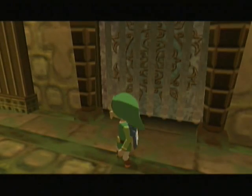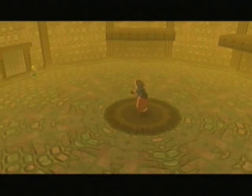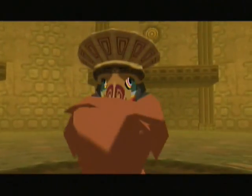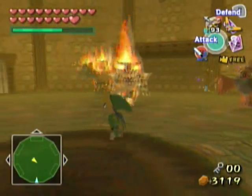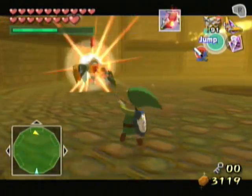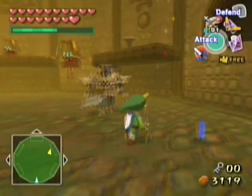Oh yeah, it's a loading room. I know that sound. This is a special Wizrobe — he makes enemies appear. I can get rid of this guy. Oh crap, he just made something appear — no, just those things.